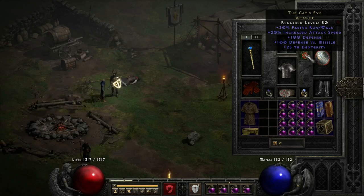Next we have Cat's Eye Amulet. This again gives us more attack speed, which helps us hit that 6 and 7 frame breakpoint. Without this we would not hit the breakpoint. If you want to, you can go to maxroll.gg, put all this in a calculator, and it'll calculate the frames for you. That's what I did just to make sure the math was right.